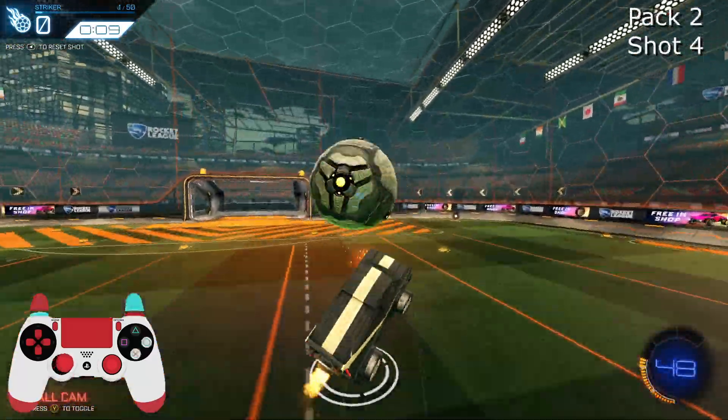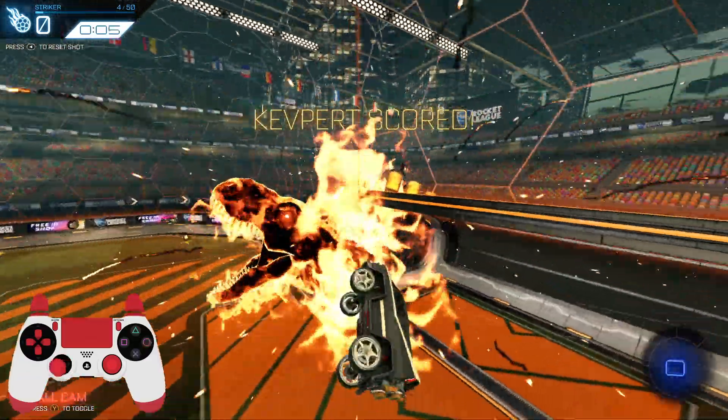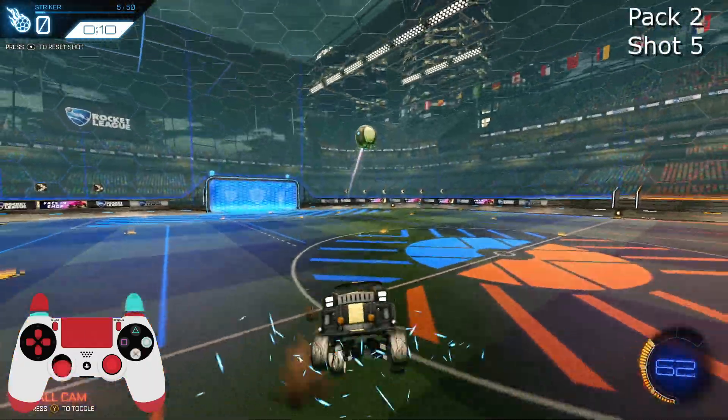On this one, make sure you get really straight and aligned with the ball so that when you double jump, you're not dealing with a ton of recoil. That's a bread and butter pro technique — something you want to master.